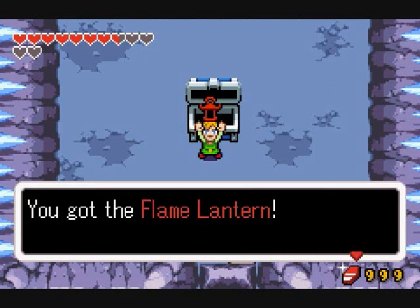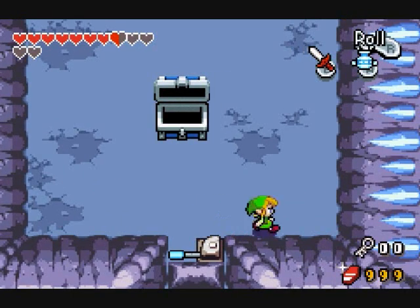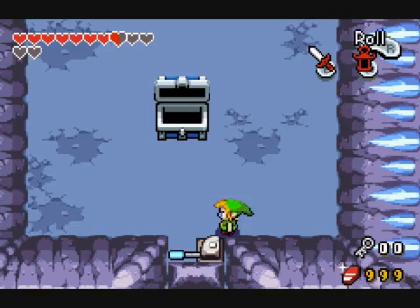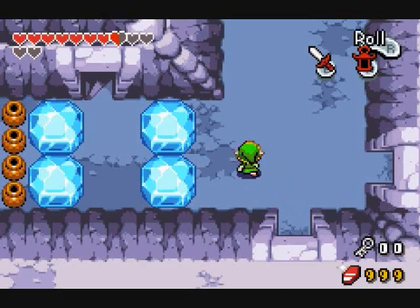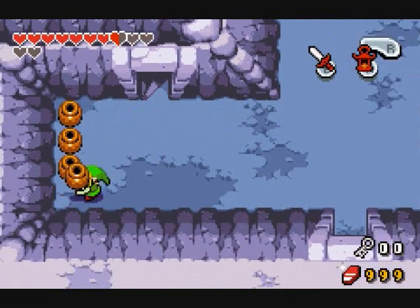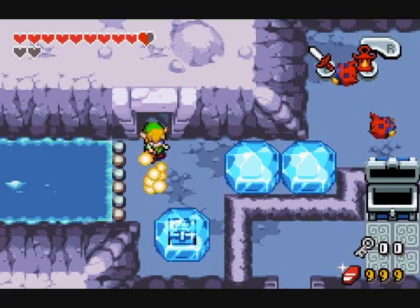Here we go — the Flame Lantern. Pretty much I'm gonna be able to melt stuff with it, so we don't fully depend on sunlight anymore. This is how it works: just get close to stuff and they melt. The good thing about this lantern is that it doesn't run out of anything — it keeps burning. It also helps when you're in dark places.